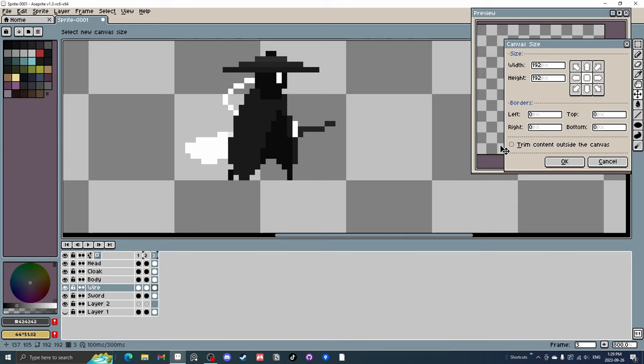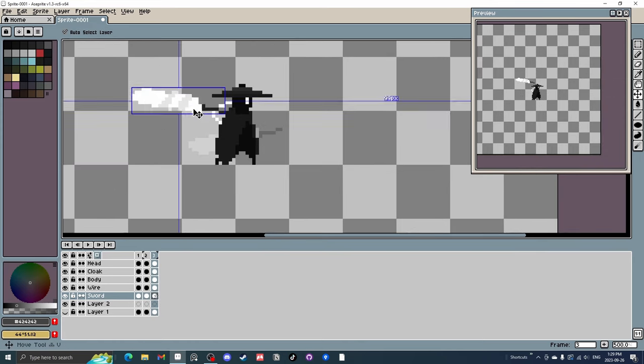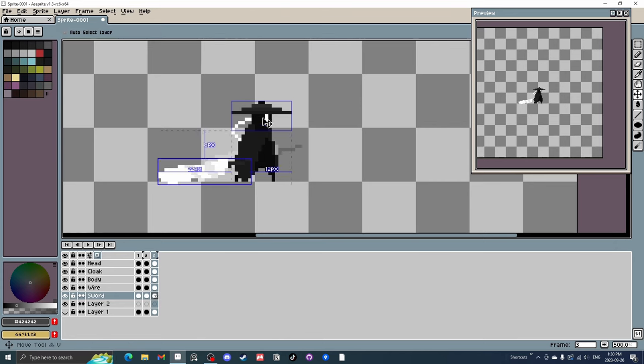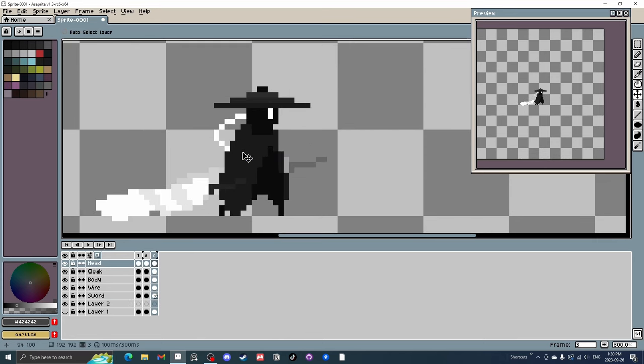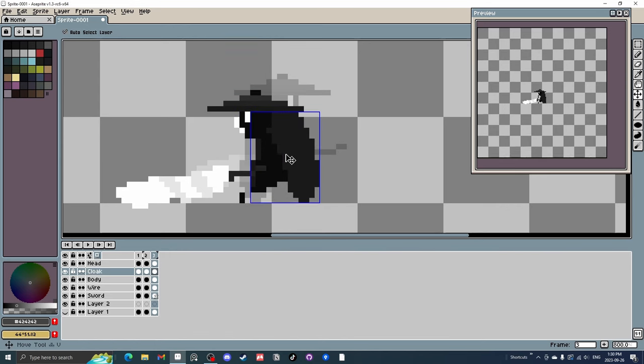Now we're going to jump to the sword, bring it in front, and flip it around. We want to turn his head as well on this third keyframe — I'm just going to make sure I'm on the head layer and go Shift+H. We might tilt his head but for now we're just going to move the base sprite into position. The cloak is also going to be flipped. It looks hunched there — kind of a cool stance. Sometimes you figure things out along the way.